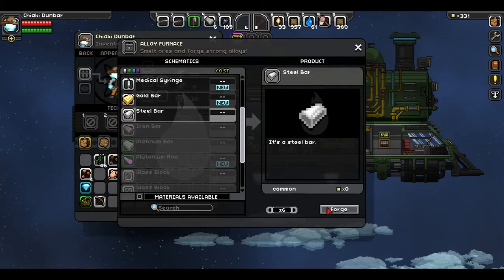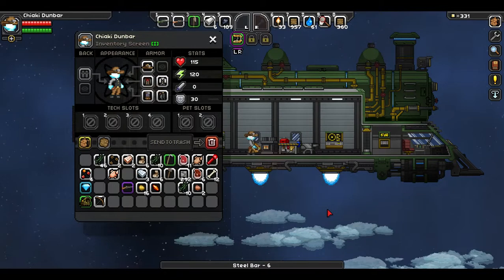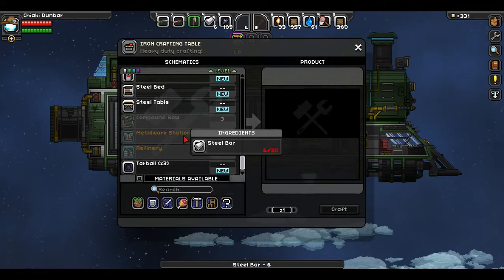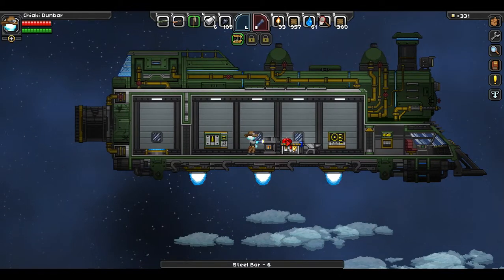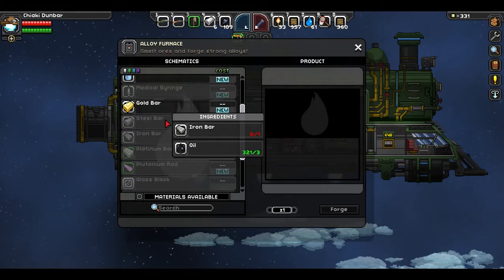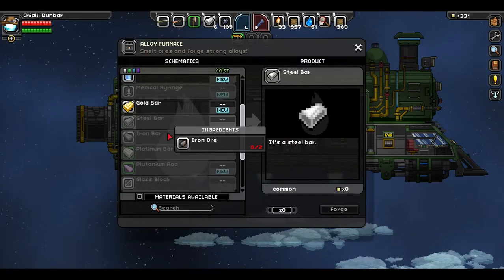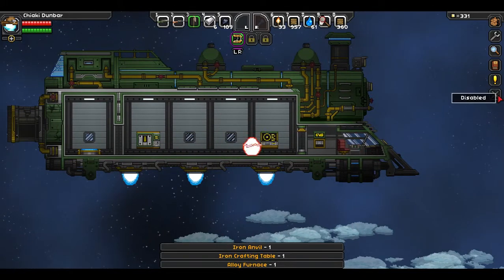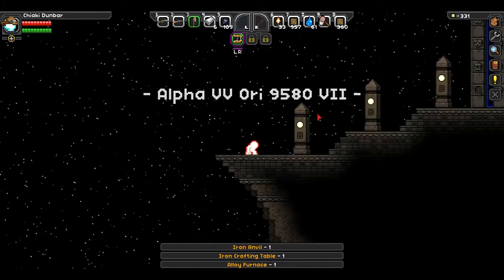I talked really quickly there - just need to catch my breath. Steel bars - we're going to make some steel bars. How many did I need? I'm not sure - twenty. We're going to need iron, so that's what we're going to do now. We're going to go and adventure down to the planet to get me some iron.